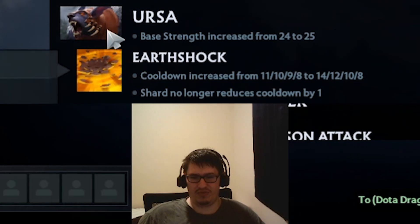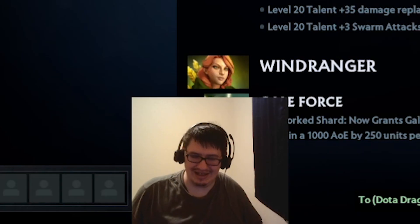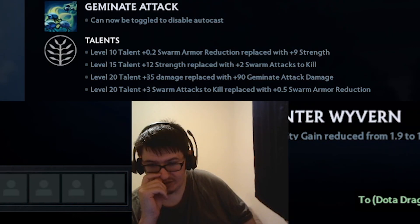No Ursa nerfs - are you fucking kidding me? Plus 40 DPS Upheaval replaced by plus 10 attack speed per second to two allies max - what? Okay that's actually really fucking strong. 35 damage replaced with plus 90 Germinate attack damage - that's way better.